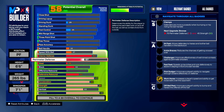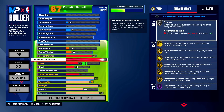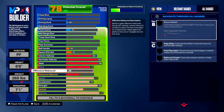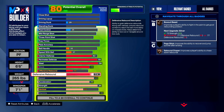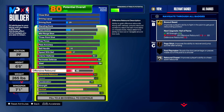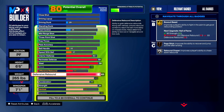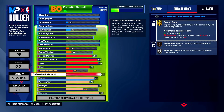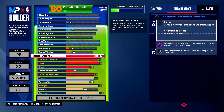Physicals: 87 speed, 77 acceleration, 95 strength, 63 vertical, and 99 stamina. For defense, put interior defense to 82, perimeter defense to 94, steal at 96, block at 77, offensive rebound at only 40, and defensive rebound at 85. The trade-off versus the park build: higher steel at 96, higher interior, but less offensive and defensive rebound — because in pro-am 5v5 or rec, on offense you're never going for boards, and defensively it's less common.